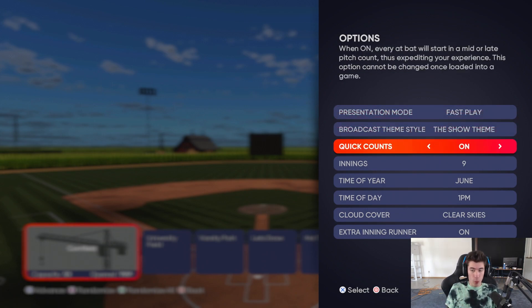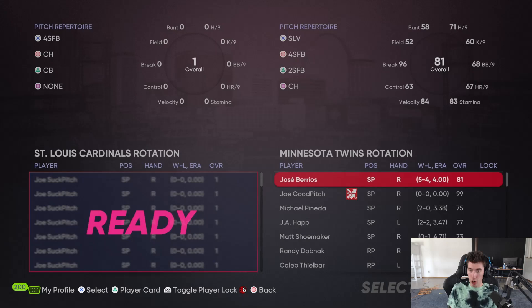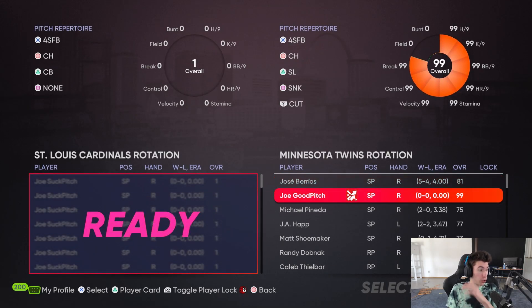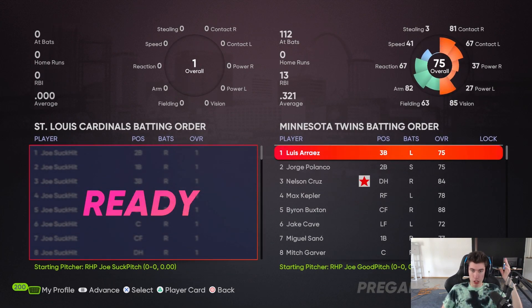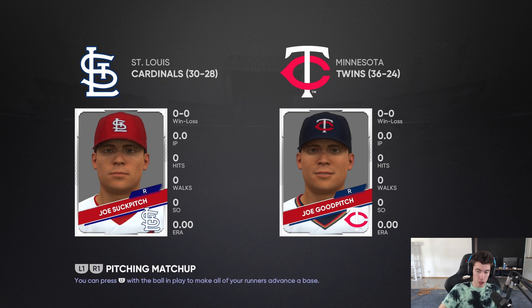After you have the settings the way you want — Quick Counts on, Fast Play — I like playing during the day, it looks a bit better. Select that, go in, and then you'll see Joe Good Pitch. You want to toggle player lock — R2 on PlayStation, right trigger on Xbox — select him, then select the lineups as they are and load into the game.